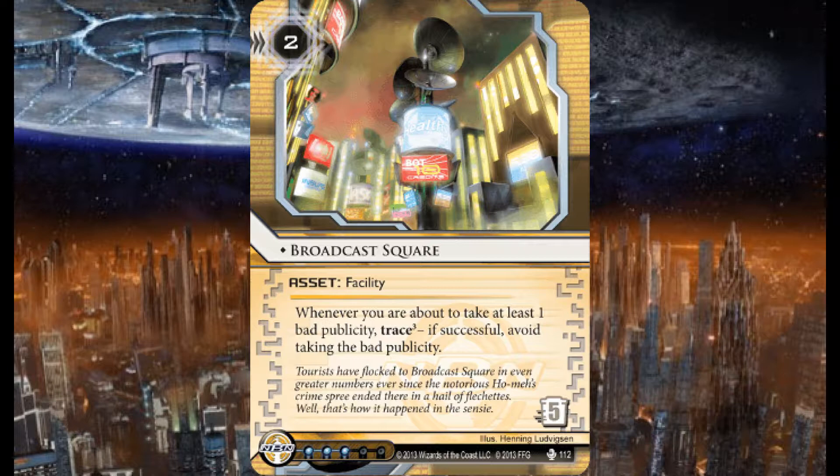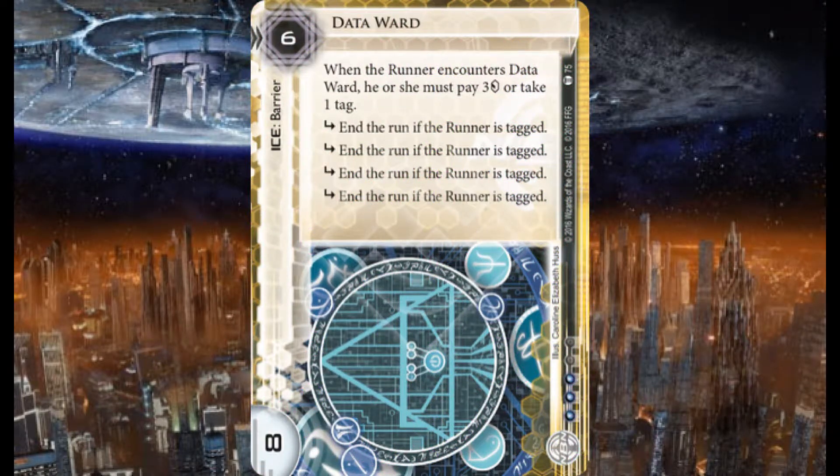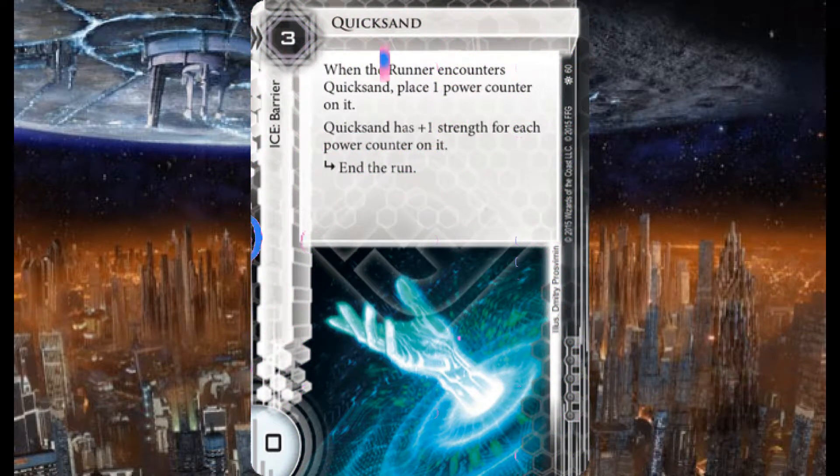Now onto the ice. I have three copies of each piece of ice that I'm running. I am running three copies of Data Ward — when the runner encounters Data Ward, he or she must pay three credits or take a tag. Six to rez, strength eight, four subroutines: end the run if the runner is tagged.